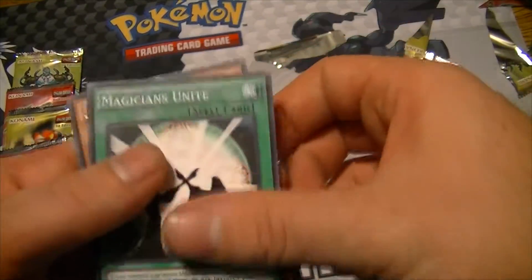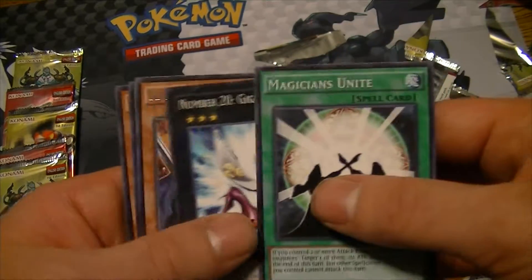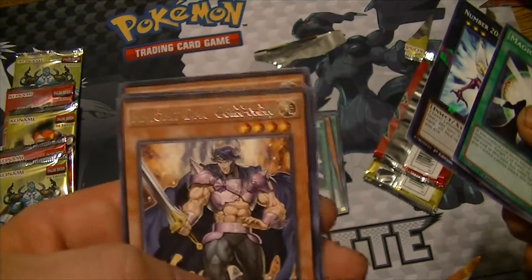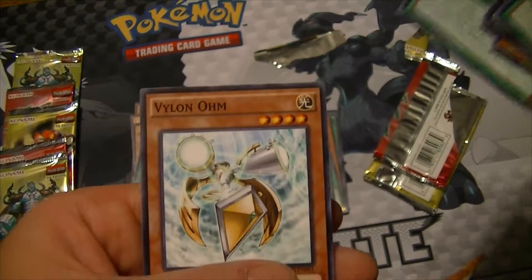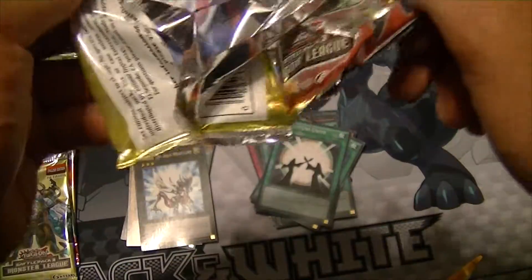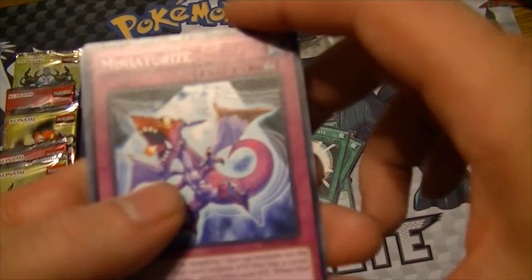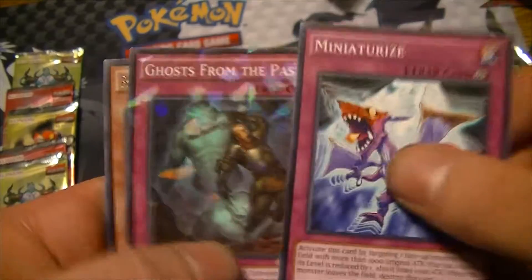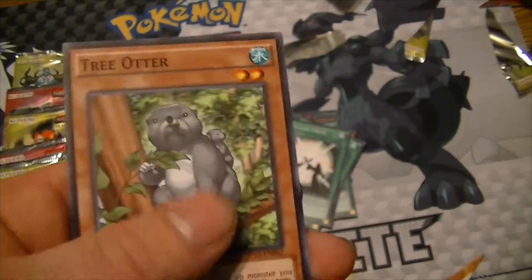Another Magicians Unite, there's one — Number 20 Gigabrilliant — and Night Day Gruffer, Airs Rock Sunrise, and Valum Ohm. After this one we'll be halfway there. Miniaturize, Ghost from the Past is that one, and then Royal Firestorm Guards, Polygnosis, and Tree Otter.